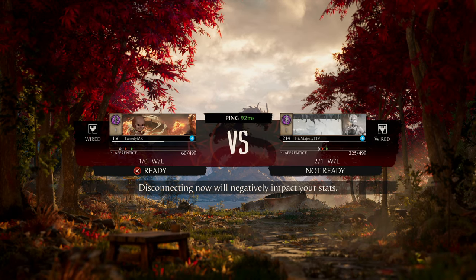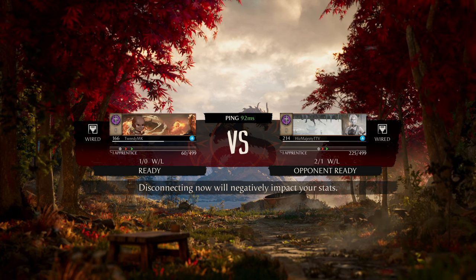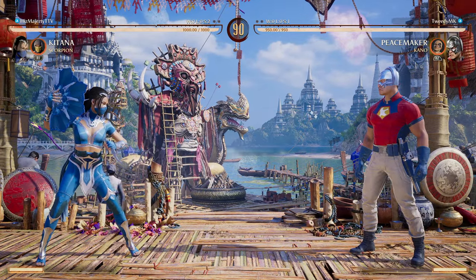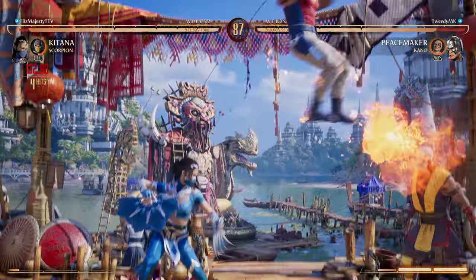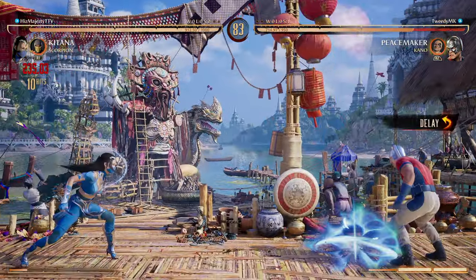Alright, His Majesty — record two and one. It is early in the season, so everyone's in these lower Apprentice ranks. If you have a positive record you're probably gonna be pretty decent. I'm gonna hit him with low Eagly to start — no punish from them. They're using Katana's armor to launch with Scorpion. That's very good.